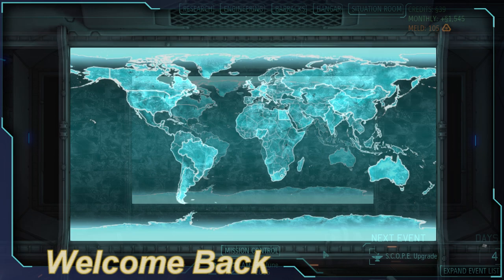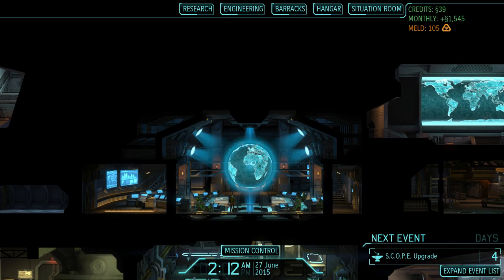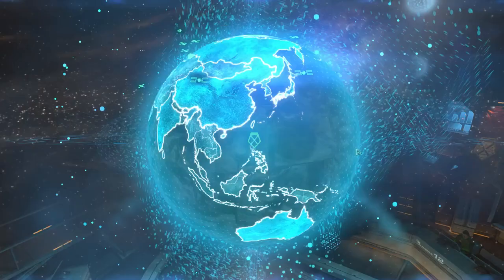Greetings and welcome back to XCOM Enemy Within, where in this episode we are going to be going back out there to rescue Lelith. She has been gone far too long — it is high time she return home and bring back with her all of that valuable Exalt information. So let's get on with that.